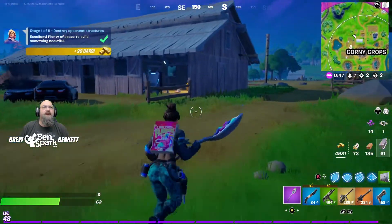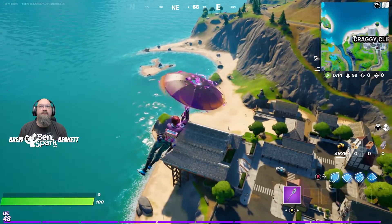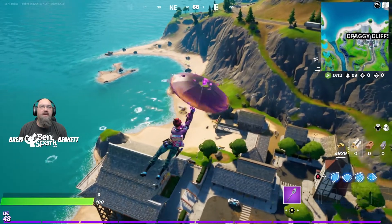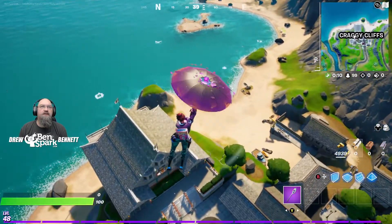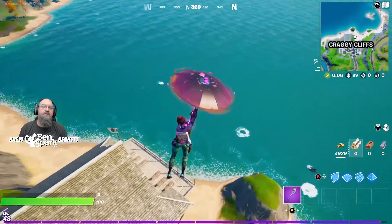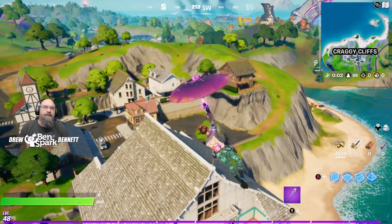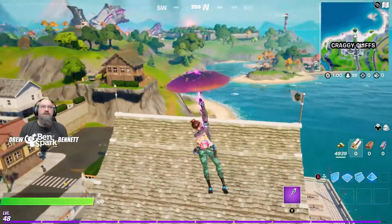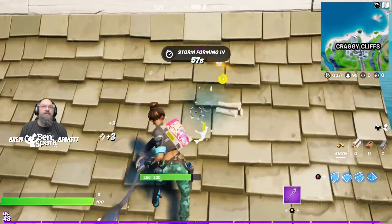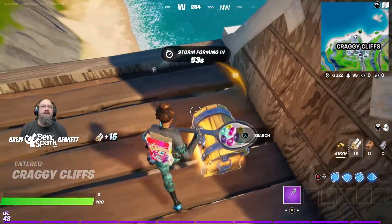Five structures have been destroyed. Our next challenge for Penny is to build structures at Craggy Cliffs. So I'm heading down to Craggy Cliffs — you've got to build five structures there. We are landing at Styx Restaurant, which is usually where I land. You can get your shields all up, and there are plenty of materials and also plenty of weapons. So get your stuff here.